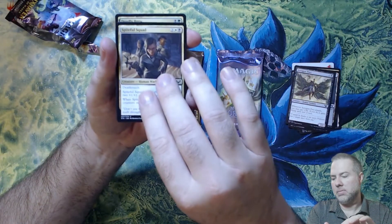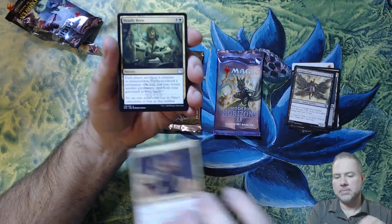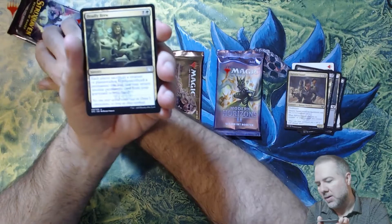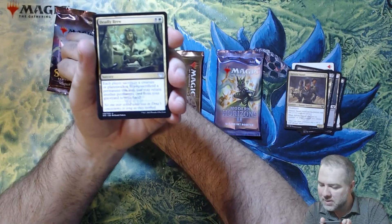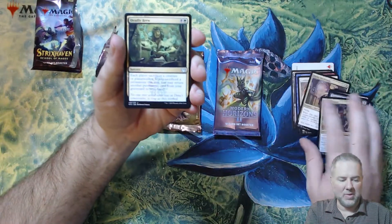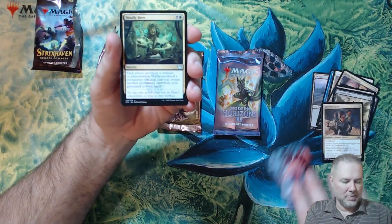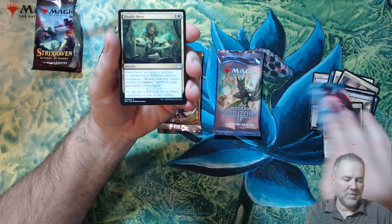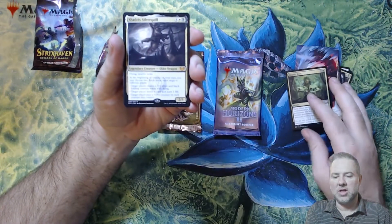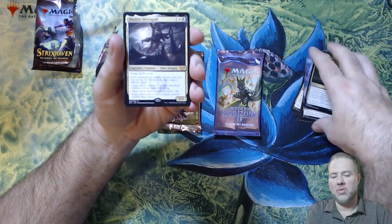Spiteful Squad. It's a lot of commons — this was a set booster, right? Yeah, it was a set booster, it looked like a draft booster the way it was going, other than the art card. But then we've got a Frostbolt Snarl, a Deadly Brew, and Shadrix Silverquill!